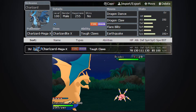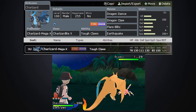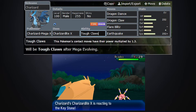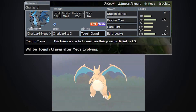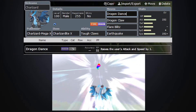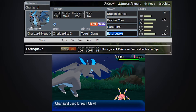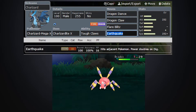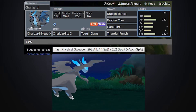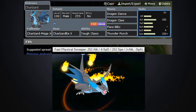Charizard X is probably one of the greatest Dragon Dance sweepers in the game. Probably apart from Zygarde, this is one of the best sweepers in the OU tier, simply because of its ability, Tough Claws, as you can see here. It has contact moves multiplied by 1.3 times, which is just insane for moves such as Dragon Claw and Flare Blitz. A lot of people like to run Earthquake in the last slot, which is good, but you could also run Thunder Punch or even Crunch because they are contact moves and therefore powered up by Tough Claws.